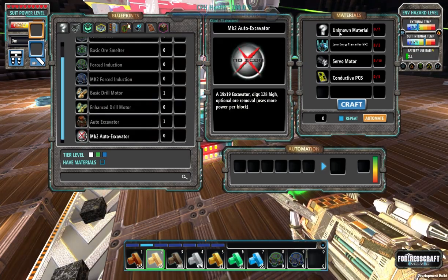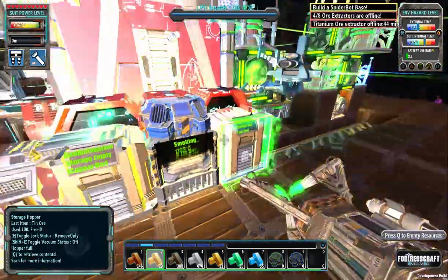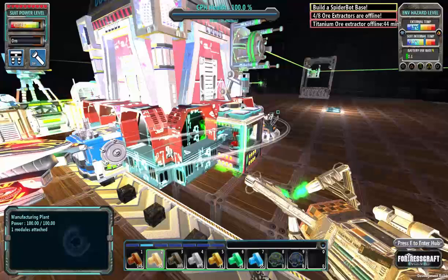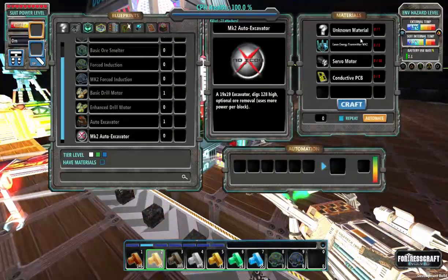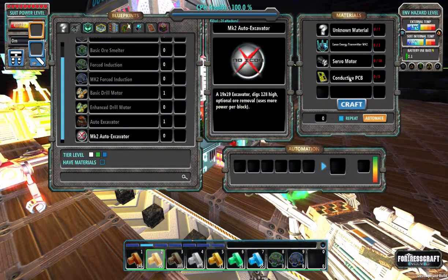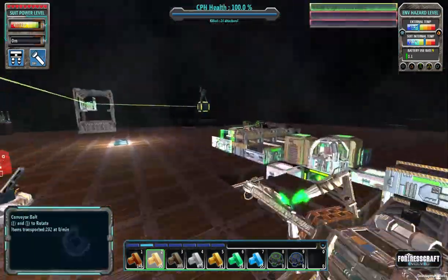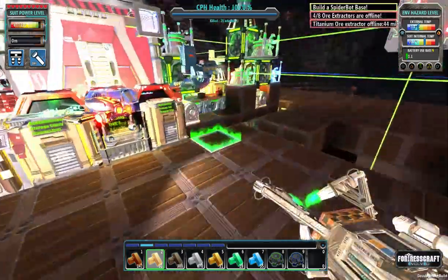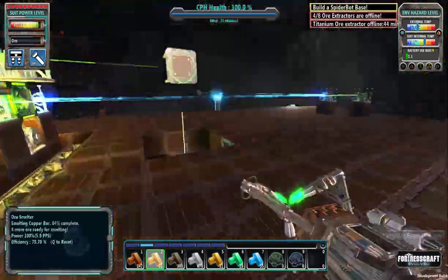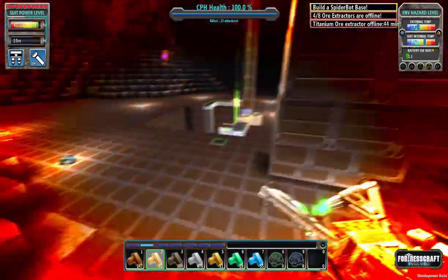I completely forgot what that material is — I'm going to have to look that up. Everything else we should be able to do. Servo motors: that's copper-based, conductive — that's gold-based — and two of these is a pretty expensive recipe. It's expensive because it's awesome, that's why.